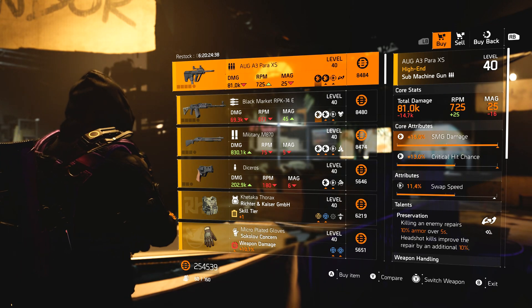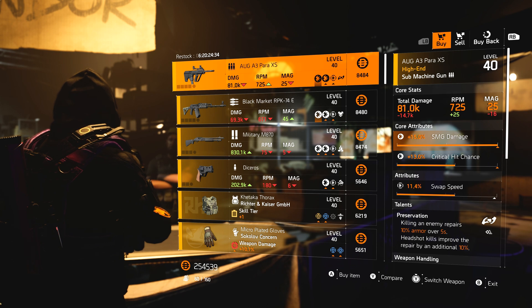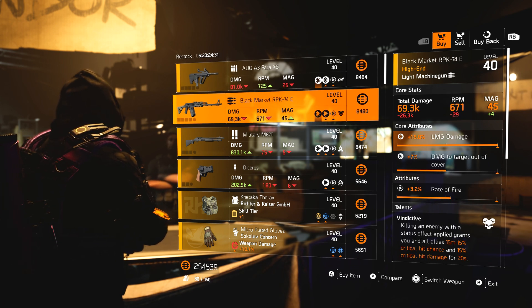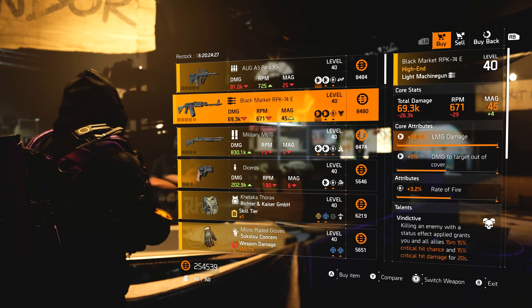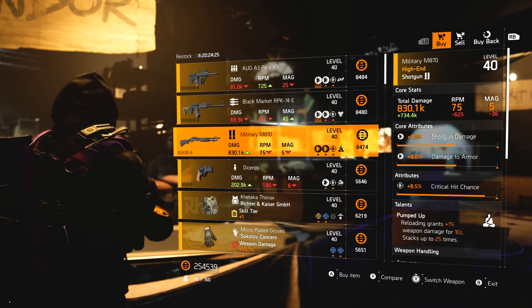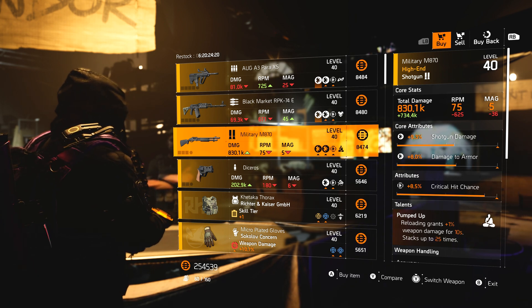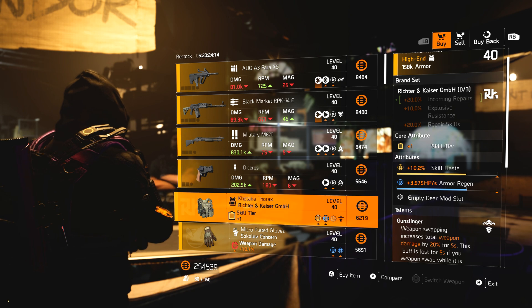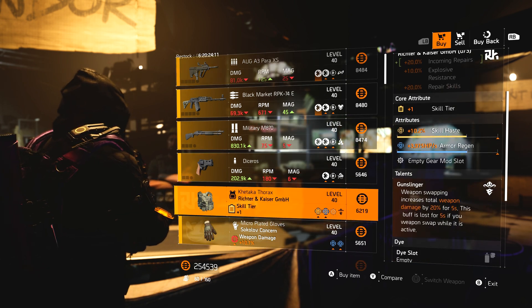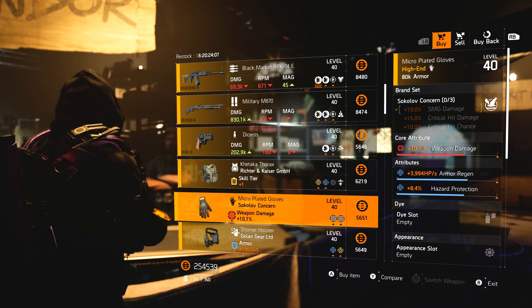New York vendor — we've got the Org A3 with SMG damage, crit chance, and swap speed, but it's also got Preservation — not great. RPK with max LMG damage, damage to targets out of cover, and rate of fire with Vindictive — not particularly good. Military M870 with crit chance, damage, trauma, shotgun damage, and Pumped Up. Discerus pistol with Ranger. Richter & Kaiser chest with skill haste, armor regen, and Gunslinger — not great.